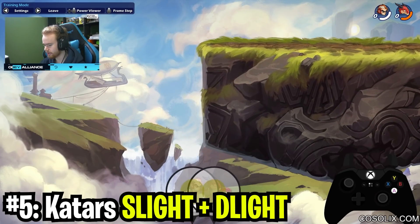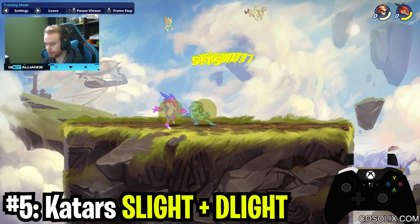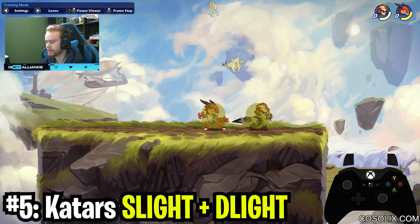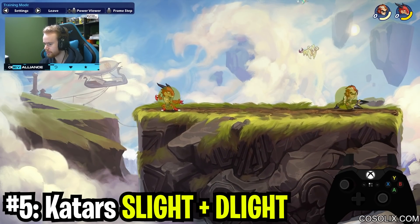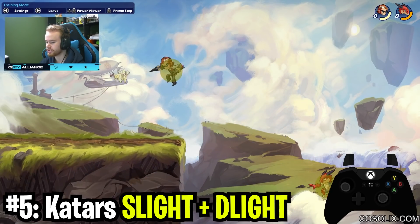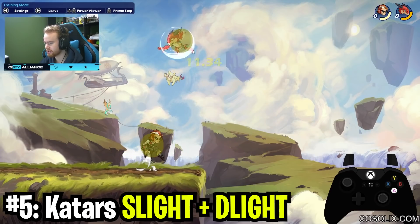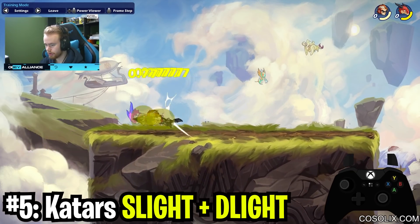If they dodge anywhere horizontal or down you're in a perfect space to react. Practice your Katar's reactions — let people dodge and you can literally string them if you notice it in the moment and get better at your inputs. Katar's side light down light doesn't do a crazy ton of damage, but it sets up in a position where Katar's players can do a lot of damage and have a really nice advantage state consistently.